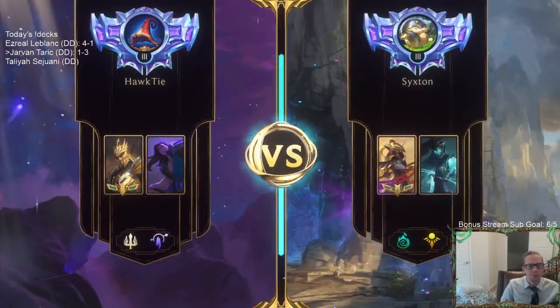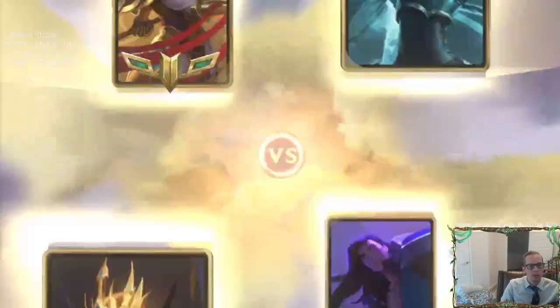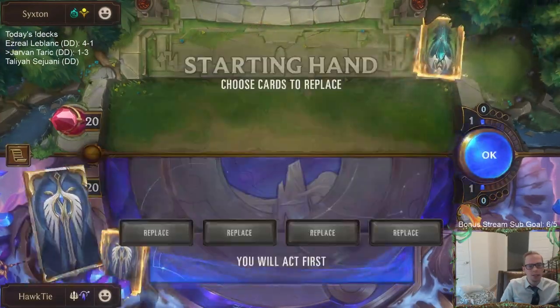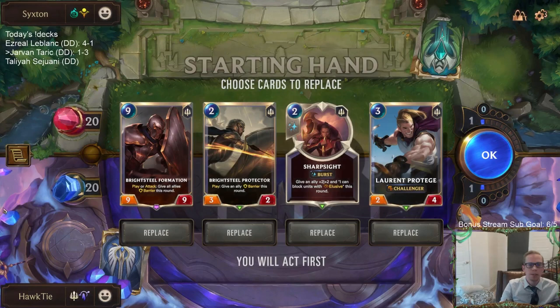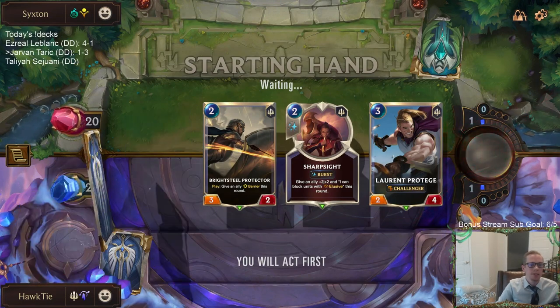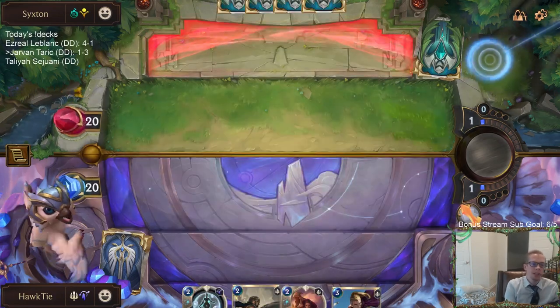The best card in the Jarvan slot is easily Fiora, so this should be a Fiora deck. I was going to see if Quinn would be better than Jarvan, but realistically the Golden Ages Taric is really cool. We wanted to play Jarvan, but if we just played basically Fiora instead of Laurent Protégé, and Cythria instead of Jarvan, that would make our deck much better with just those two small changes.